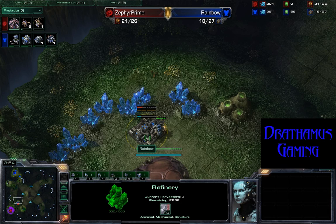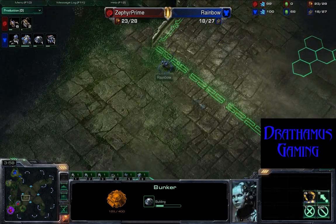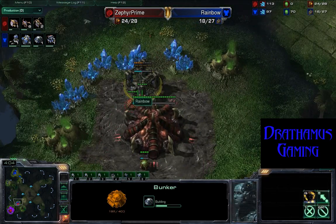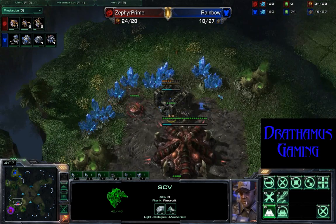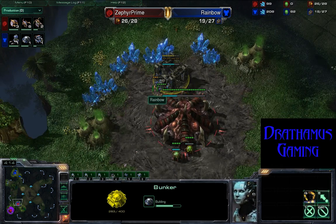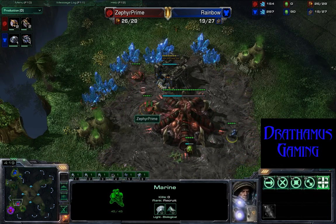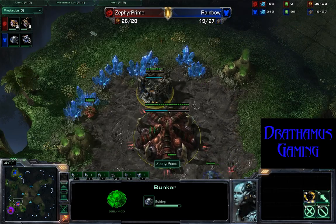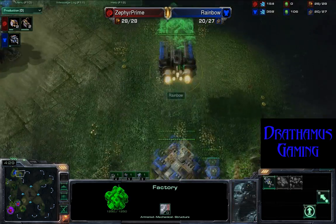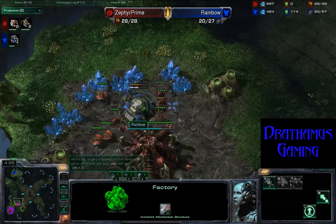Got a barracks going down right at Prime's expansion — that's gonna cause some harass. Got the Marine coming up. That barracks could be canceled if this SCV goes down, which looks like it's having a hard time with that drone. It's at 50% — that SCV's gotta be a hero. Marine comes in and should be able to stop that push from the drone. If any more Marines come in, that would be a lost expansion.